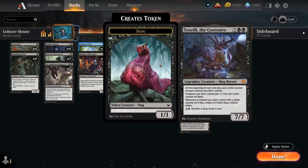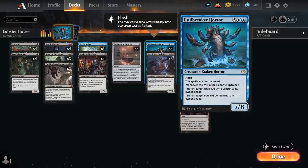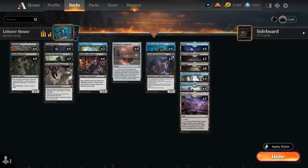We also have three copies of Toxtril the Corrosive, a 7-mana 7/7 legendary slug horror. At the beginning of each end step — including the opponent's — it puts a slime counter on each creature you don't control, and those creatures get -1/-1 for each slime counter on them. Whenever a creature we don't control with a slime counter on it dies, we also create a 1/1 black slug creature token. For a blue and a black we can sacrifice any slug including Toxtril itself to draw a card. Thanks to the treasures, we can also sometimes just hard cast these 7-mana creatures.